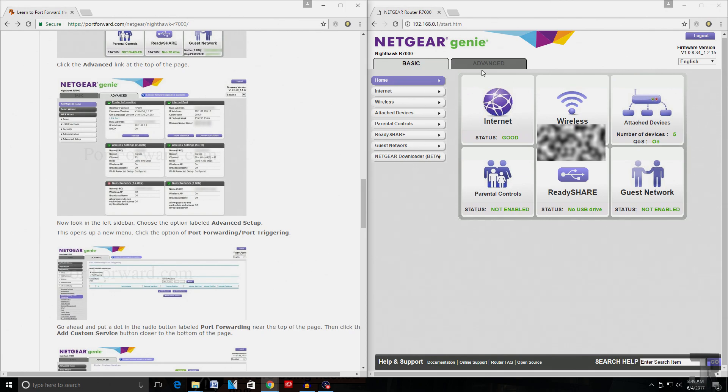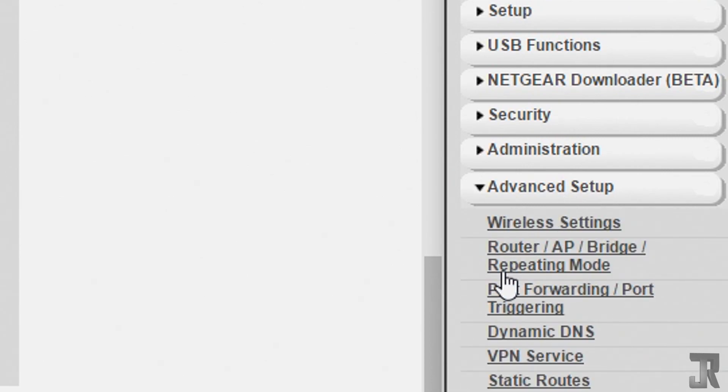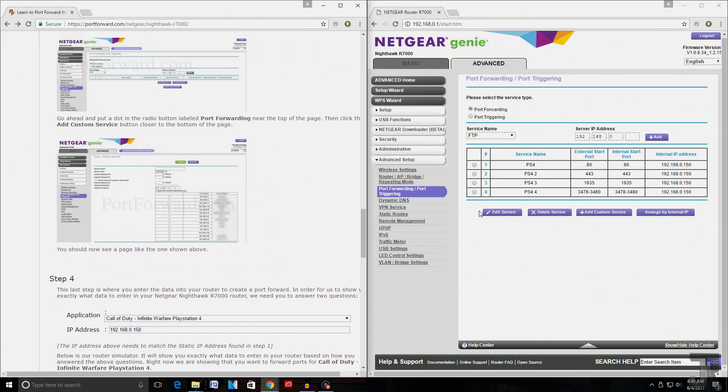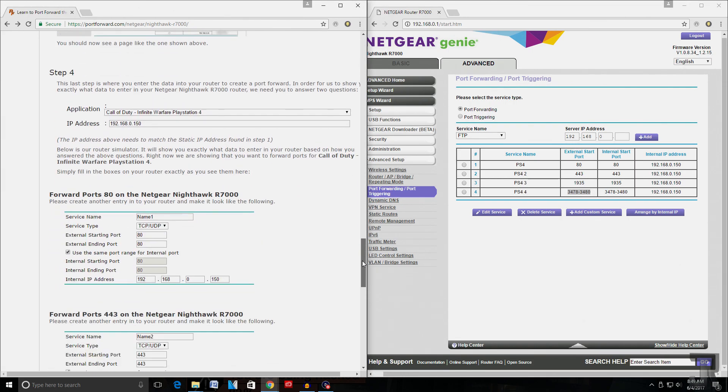As we scroll down, it's going to ask us to go to Advanced, then Advanced Setup, Port Forwarding/Port Triggering. Now it's showing us a page similar to what they have on their website — this is where you will actually be inputting your information for your port forwarding ports. As you can tell, I've already done this for Black Ops 3. Usually the ports that are very similar for each game are 80, 443, and 1935. It's slightly different for Infinite Warfare, but that's okay.